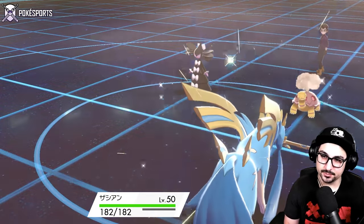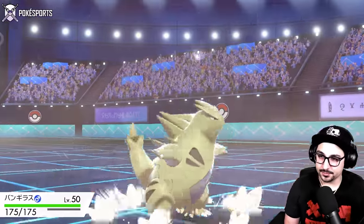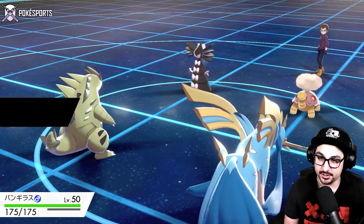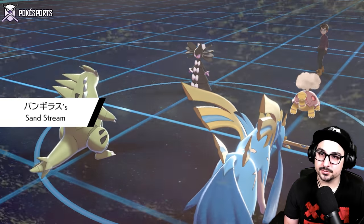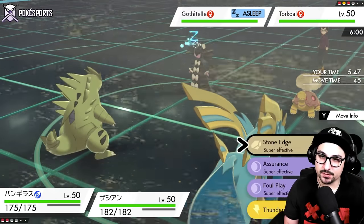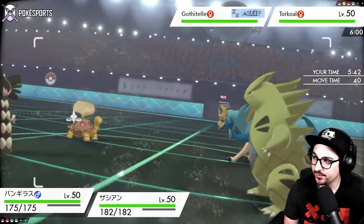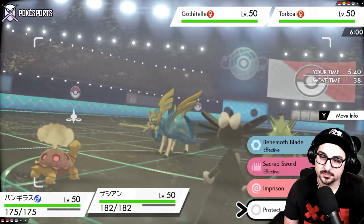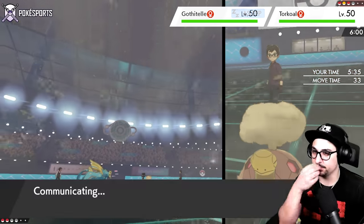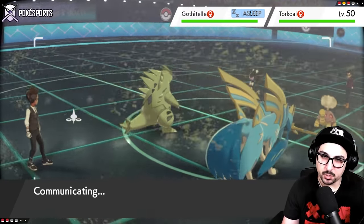I don't know if I double into this Torkoal or if I Protect first. This Goth definitely has Ally Switch — it already burnt its mandatory turn of the sleepies. I do have Foul Play, I also have Assurance, I have Thunder Wave, and Stone Edge. I think I definitely knock out the Torkoal if I can. Just Protect for now, just in case I'm not able to one-shot — Torkoal tends to be very defensive and if I'm not able to one-shot, I could be in trouble.